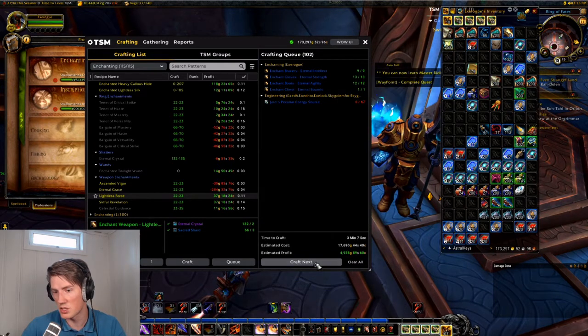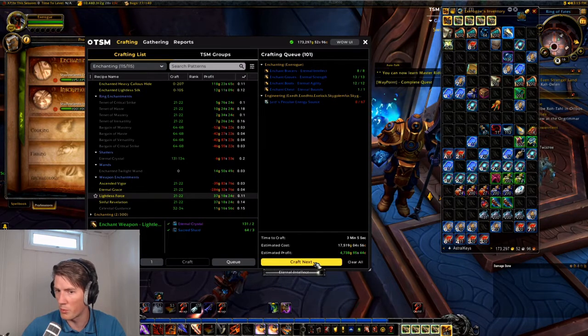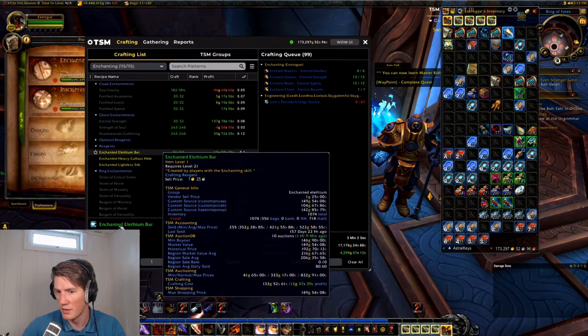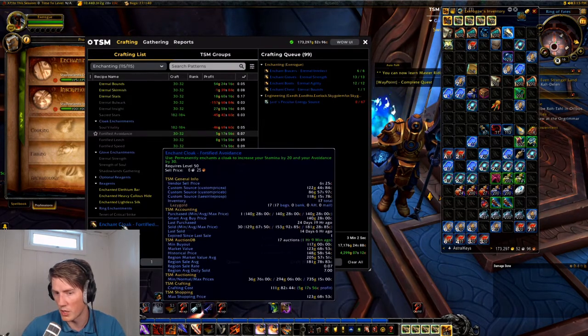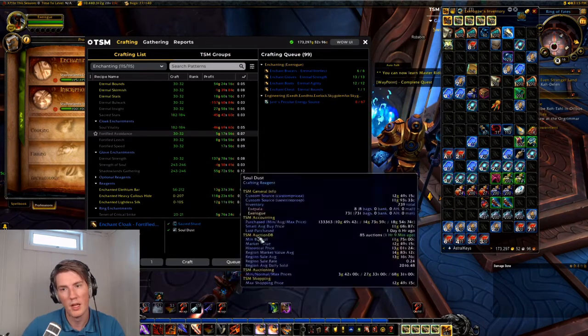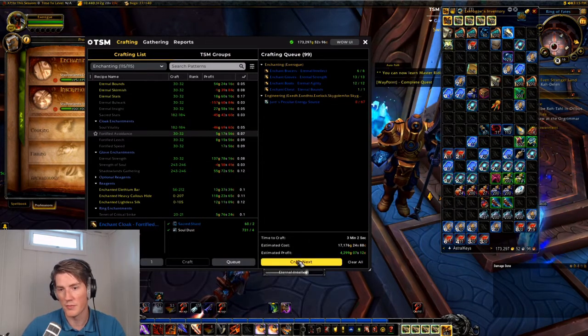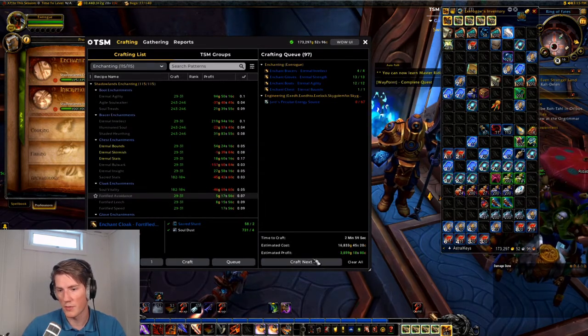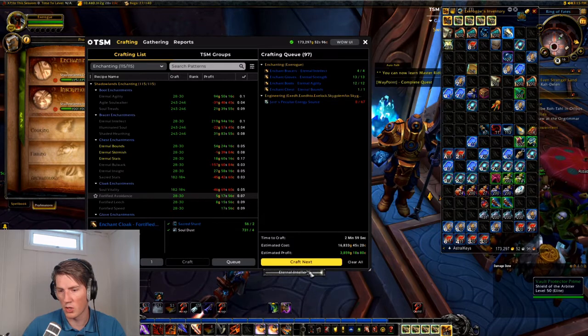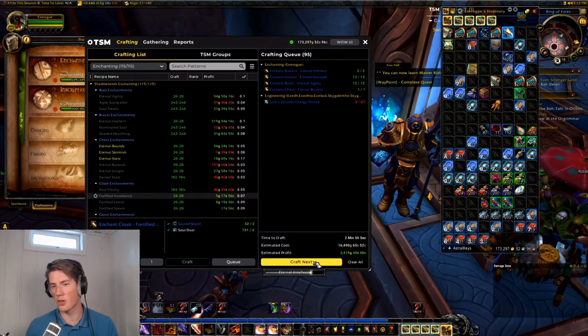This is just a very quick way of doing it — it doesn't require you to set up an operation or make a group or anything. You can just eyeball what you're missing by looking at the tooltip and the inventory portion of the TSM general info section. Add them to the crafting queue, click craft next, and you'll be done in a couple of minutes.